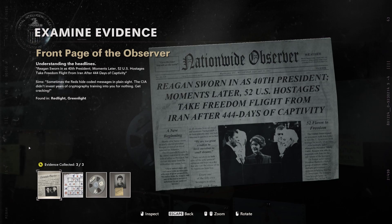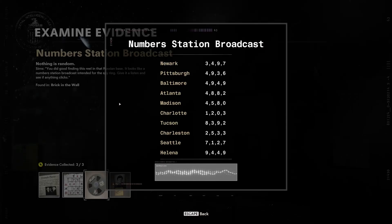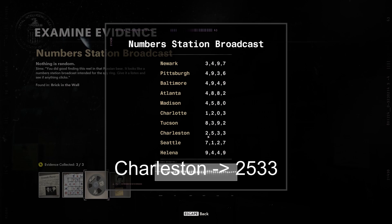First, let's look at the front page of the Observer. You will have a few letters that are highlighted in red, and these letters unscrambled form a city. For me, it unscrambles to form the city Charleston.